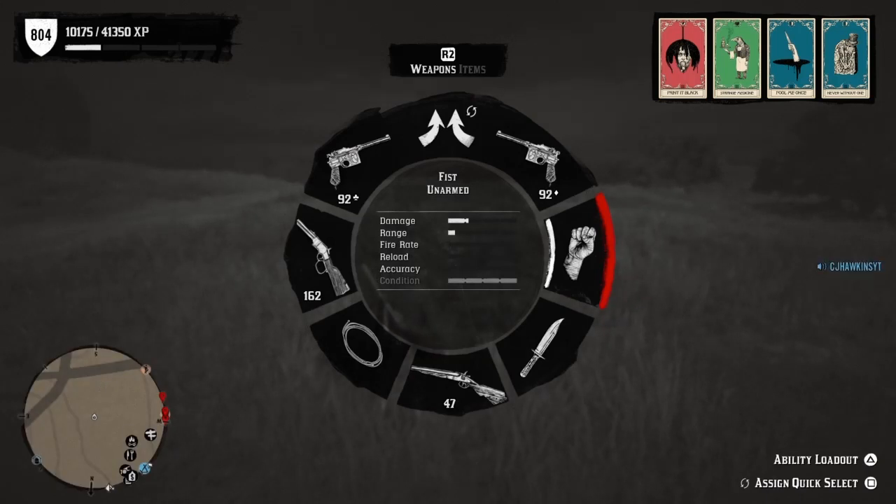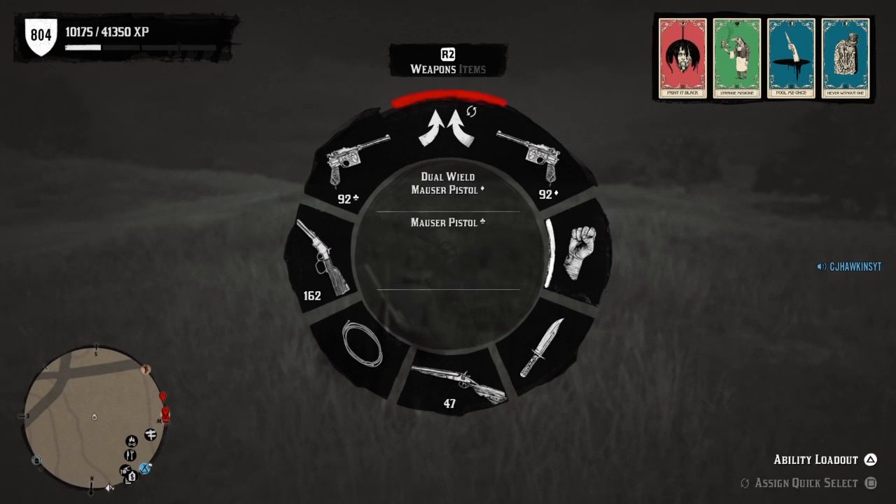You see down in the bottom right corner next to the video, it says 'assign quick select.' So what you want to do is quick select the Mausers, or whichever weapon you want. Personally, I like to quick select the Mausers because it's very fast and responsive.